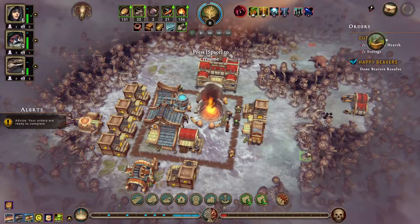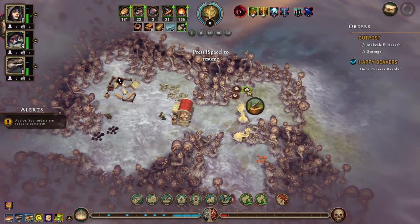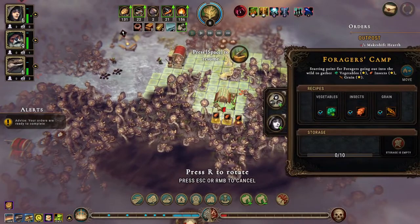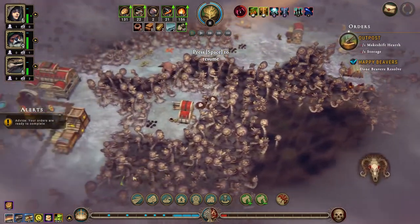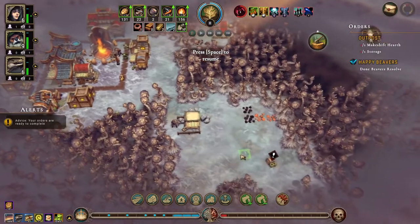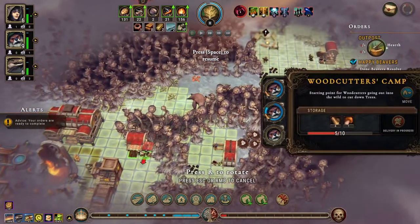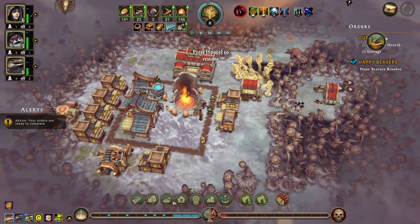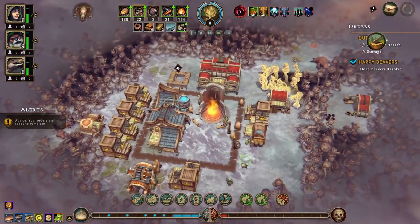Let's get a couple of humans in there. Beavers resolve is done — nice. We opened up these and there are eggs. There's something for the work camp to do. Staff it with a human right now and we'll get some paths going. Where is the woodcutter's camp? We have one there and one here. Move you over here, chop down this stuff. I think I want another stonecutter's camp.